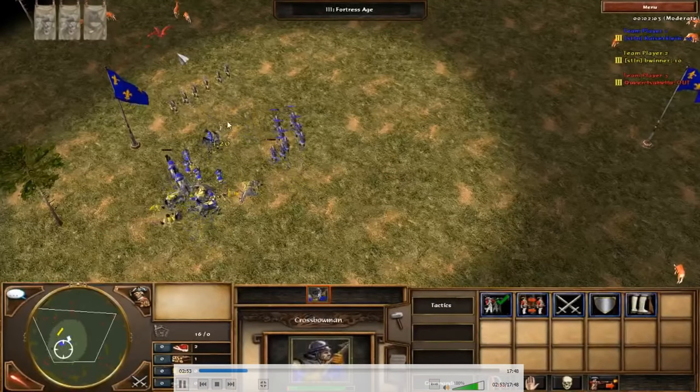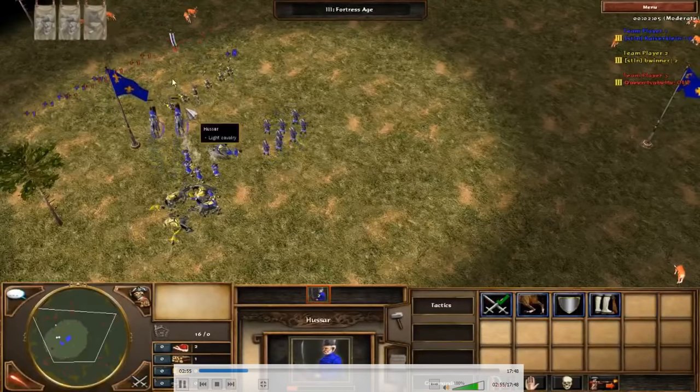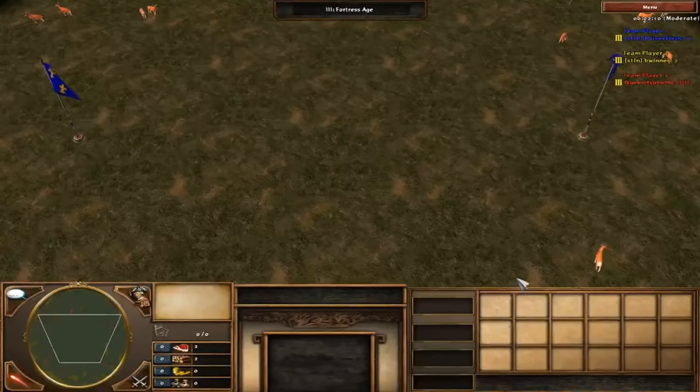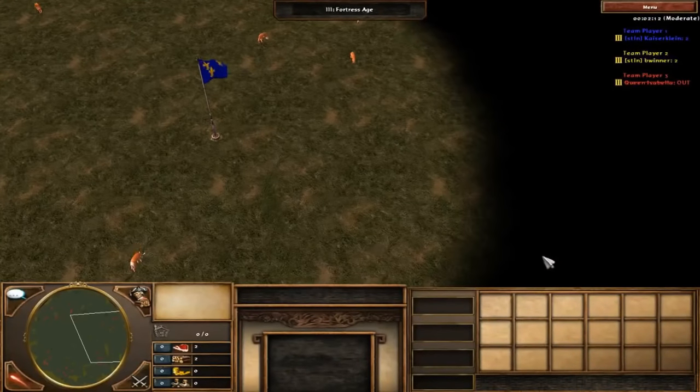He probably lost the round at this point — pulling a low-HP Hussar caused two Hussars to drop rapidly. My crossbows consistently sniped down musketeers, which was very important. He didn't snipe my musketeers as quickly, so I still have five left, which will definitely help in the cavalry fight. Round over — he deletes his army.